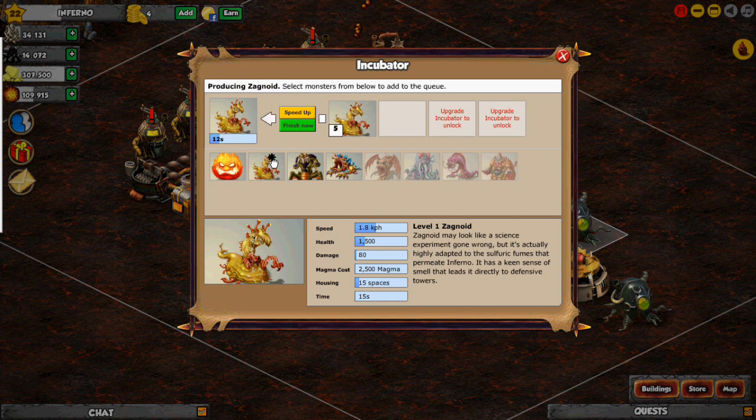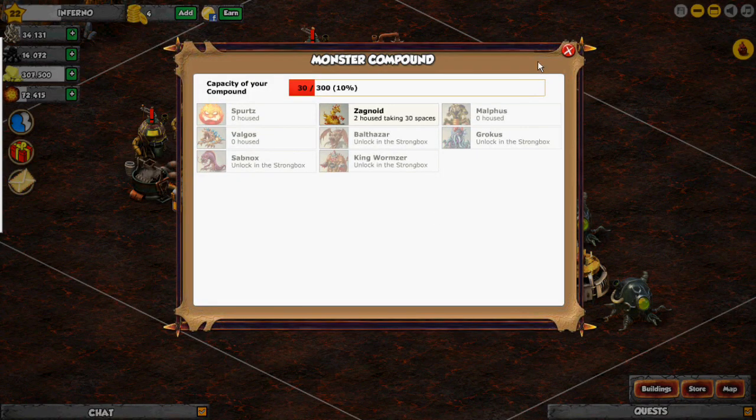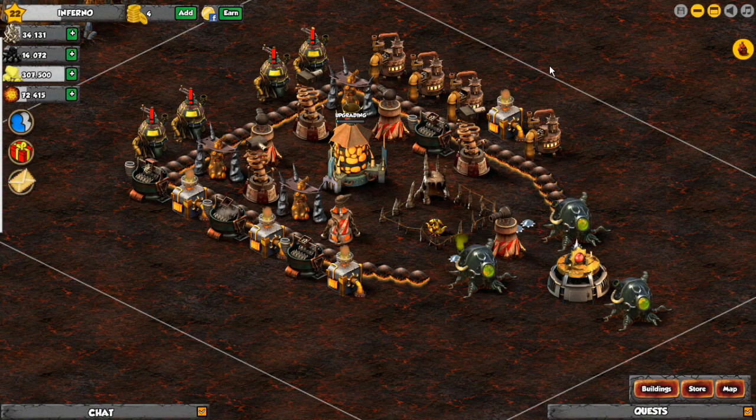You're actually going to need a lot of them, is what I found. About fill up your housing twice with them, because their base is really hard to destroy. So you're probably going to need a lot of magma for that. I'll just come back when they are done making.